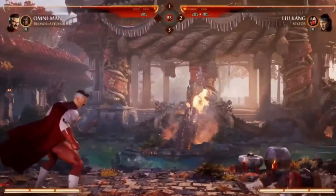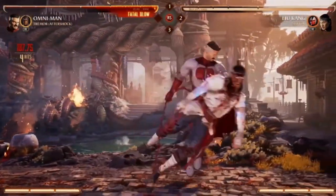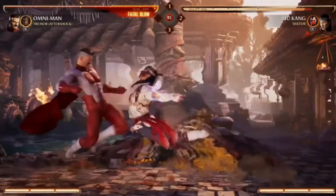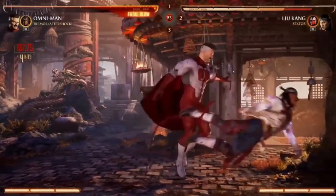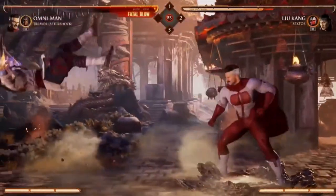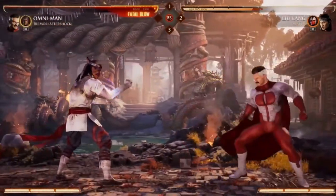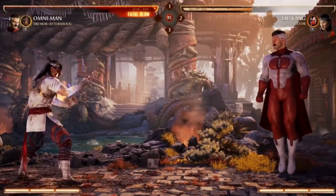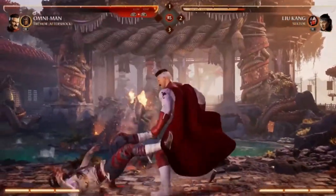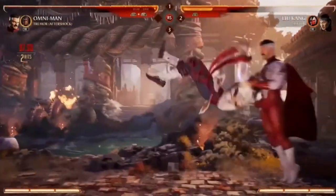He also has a move where he zooms across super fast behind you — that's a great combo ender and a great check if you think the opponent might try to throw something out when he's in the stance. He also has an overhead from anywhere on screen — he drops down and it tracks. And then lastly, a big anti-air uppercut: he zooms across and covers all the upward space, kind of like the upwards version of the zip behind you.